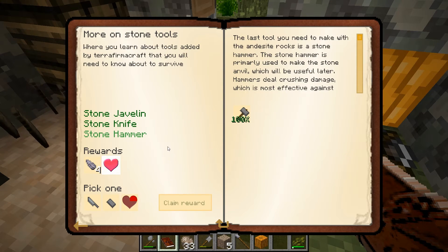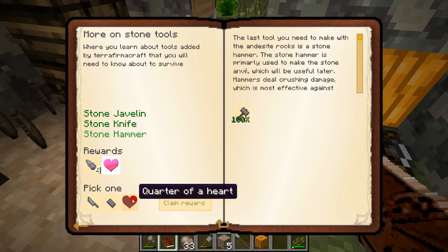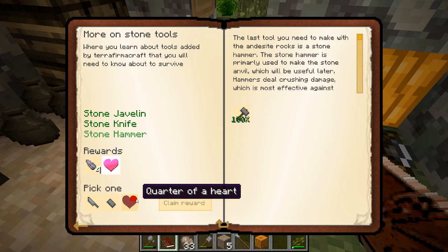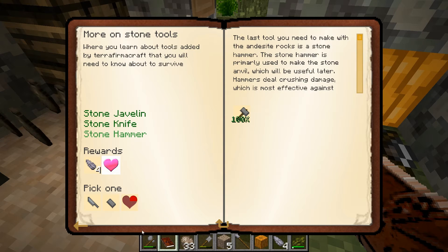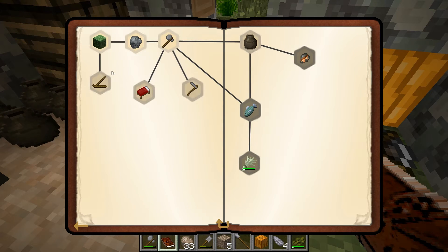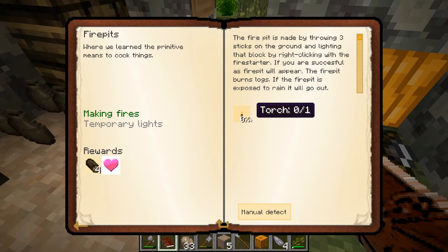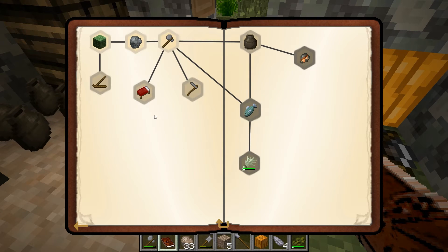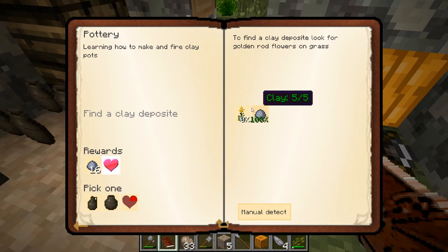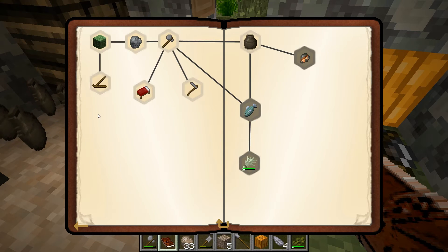Alright, so we have our stone hammer, our stone knife, and our stone javelin — so we're going to get that reward. I guess we'll take the quarter of a heart and sound happy about it. Fire pits unlock a quest elsewhere — make a torch, okay we can do that. Pottery — clay — oh, you want the flowers it grows in too? That's just mean.